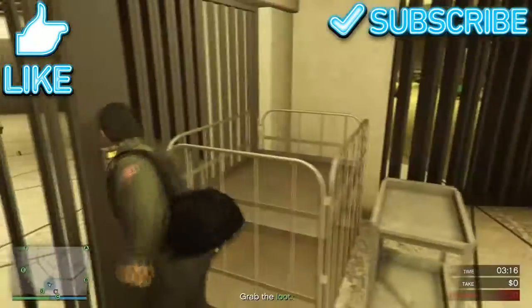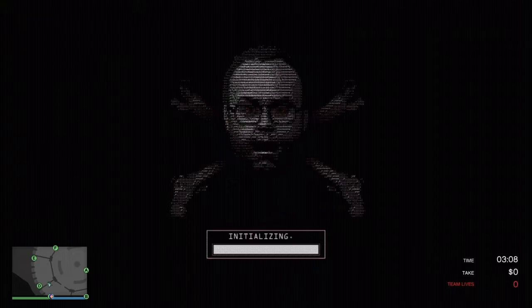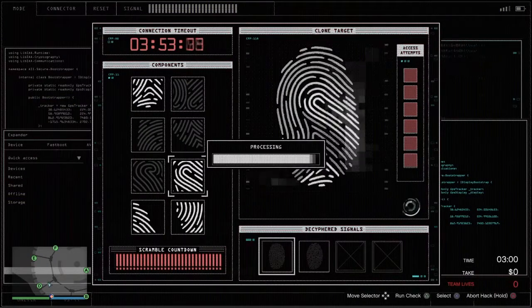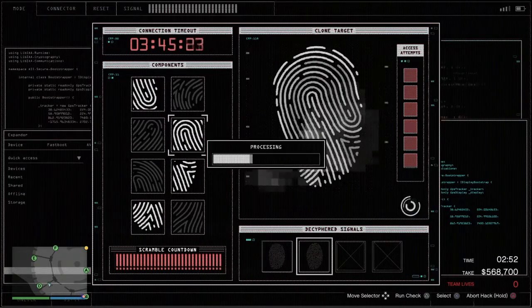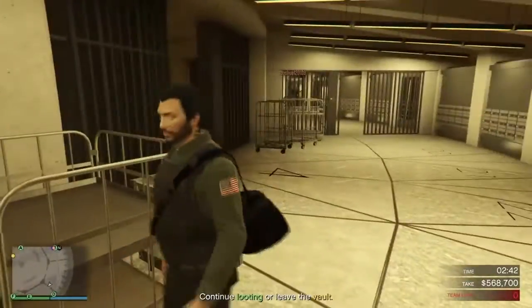So I'm pretty much the hacker of my crew. I go ahead and hack everything while he grabs it. It seems to work out best that way in two-player mode. I just go ahead and hack all the doors while he's cutting the art, and then we're good to go.